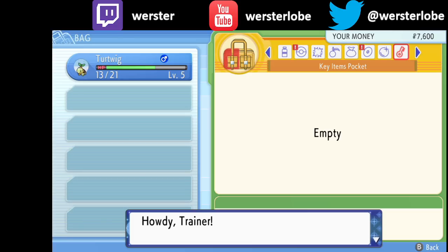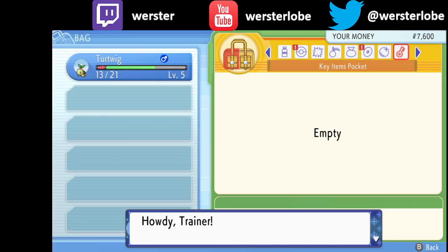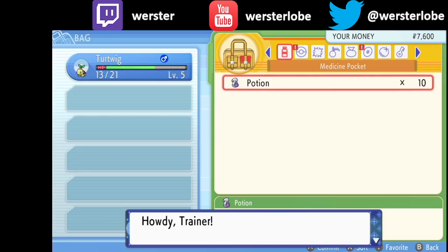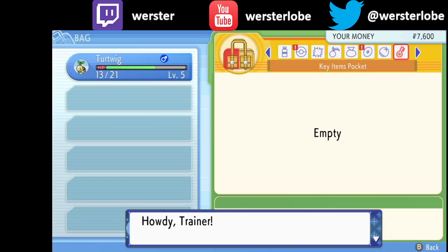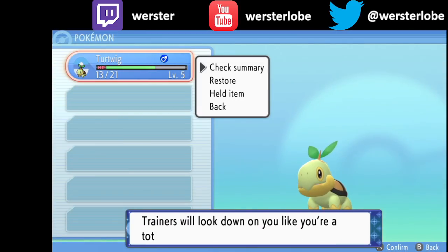I'm pressing R to save and then mashing — you want the text to scroll forward and load up. You want to open the save menu before you start moving.